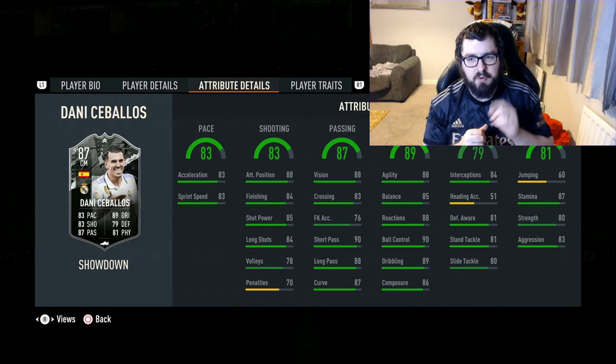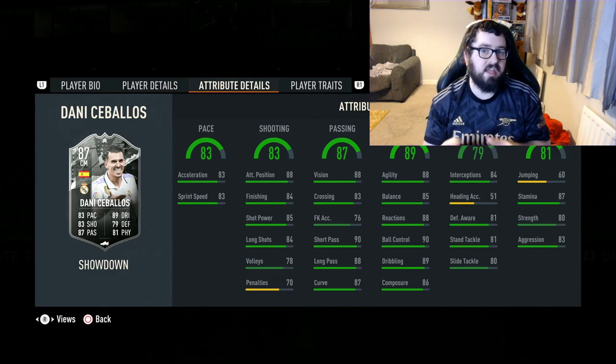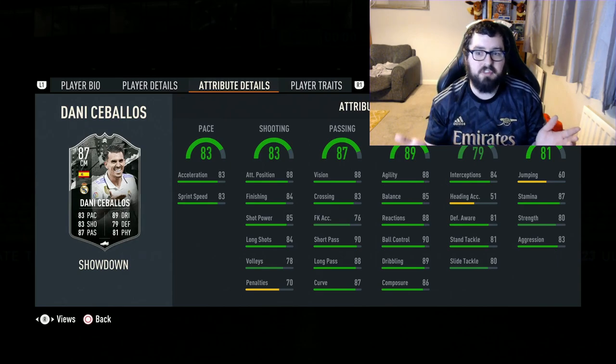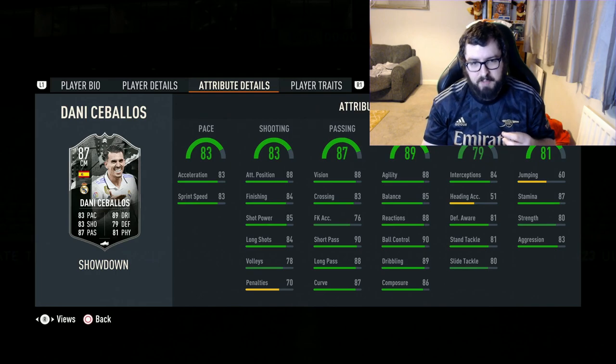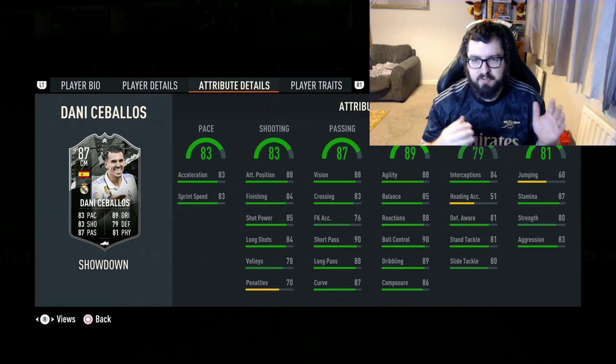The only stat coming under 80 is defending, and within those defending stats the only thing letting it down is heading accuracy. Everything else looks quite good — it's greens across the board, with only oranges in heading accuracy, jumping, and penalties. That gives you flexibility with chem styles depending on what role you want him to play.